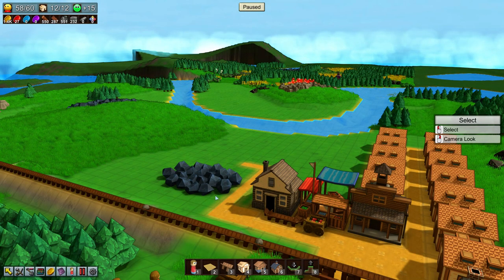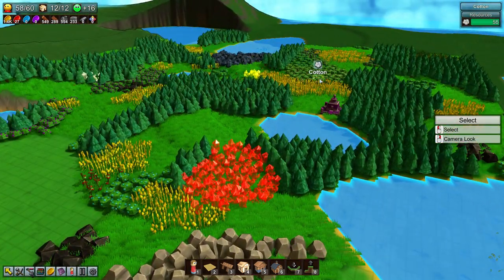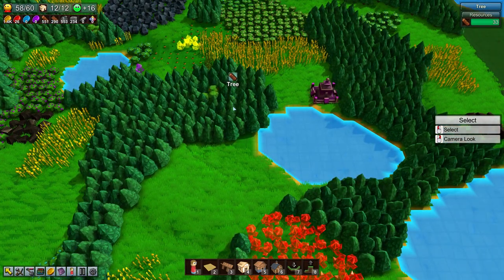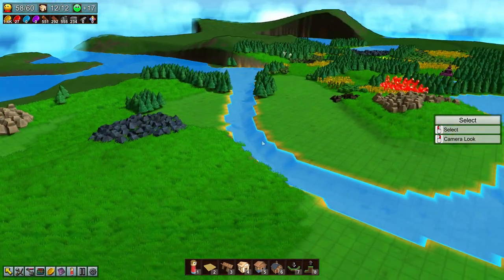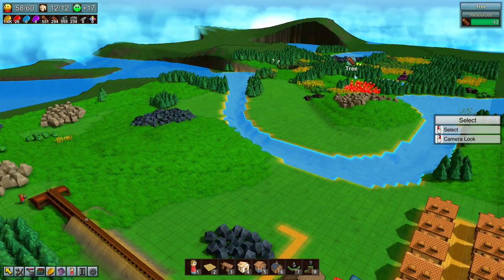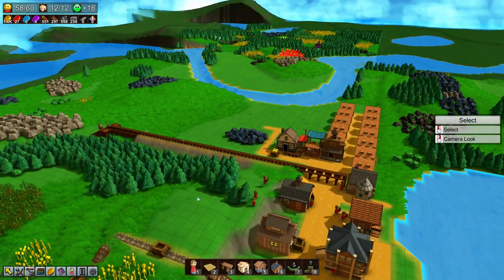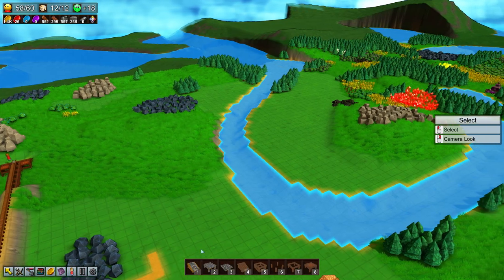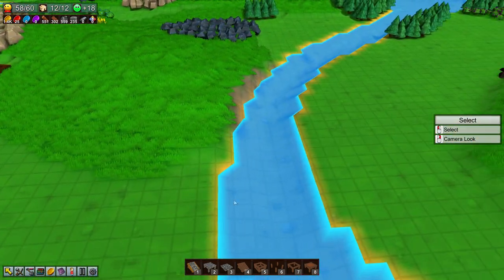Welcome back to Factory Town. This time out, we discovered cotton way over here. We can't get to it without taking out some of these trees, so the first thing I want to do is build a bridge and then organize some construction over here to get some of that cotton and bring it back.